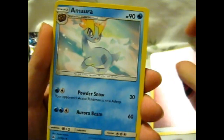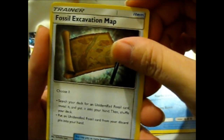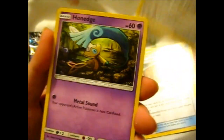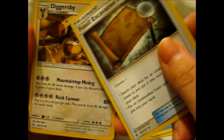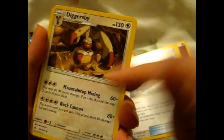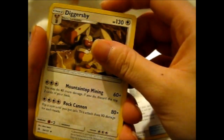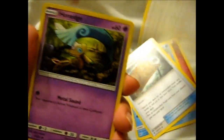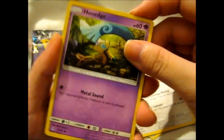There we go. Fossil excavation map. Diggersby — which would be a good partner for the fossil excavation because it's ground. Technically it's normal right here, but it's ground because we know it knows Dig and whatever. Mount and top of the mining — it would so go well with this. Anyway, that's just weird rambling.